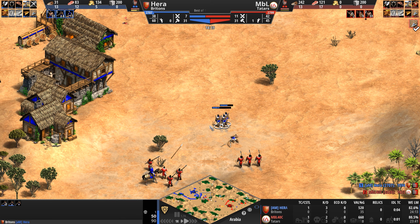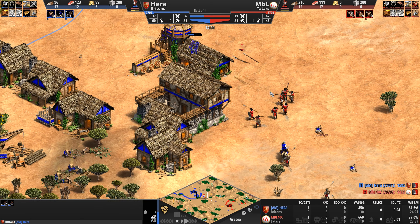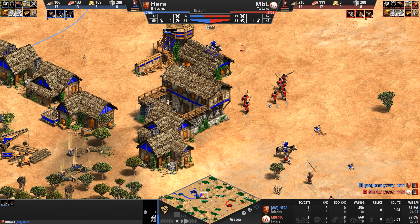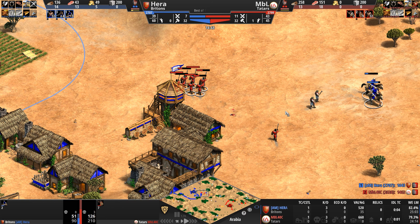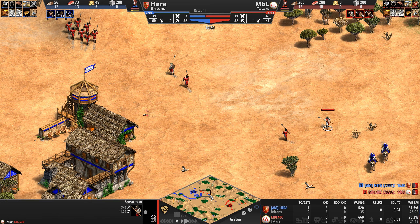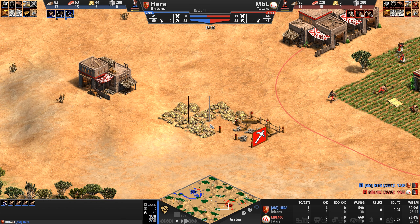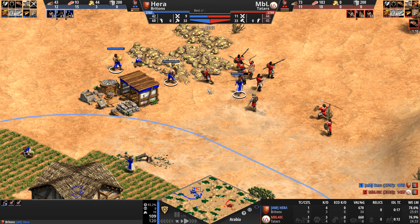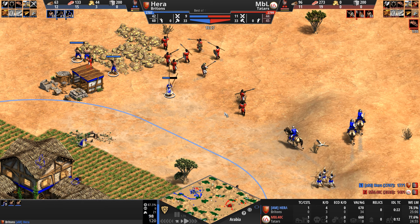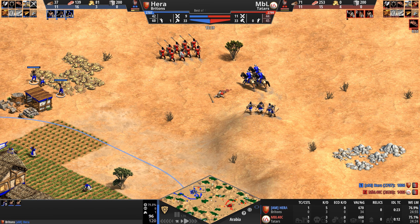MBL gets one archer and chases down another, but his skirmishers are under attack. The skirmishers probably should have pivoted south toward the spearmen instead of continuing north. Hera is running around, one of his scouts has a horrible 12 HP, and now his gold is very exposed — I thought MBL's gold would be the problem in this game, but it turns out it's Hera's gold.